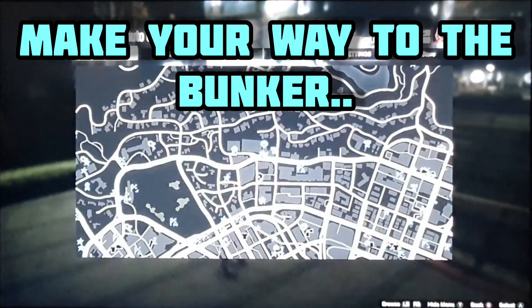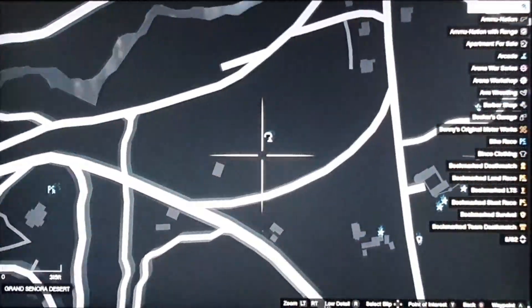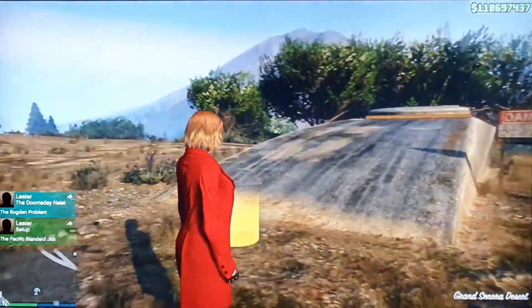All we have to do now is make our way back to the bunker with our chosen method — teleport, CEO buzzard, or a street car — but no personal vehicles.